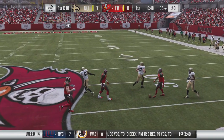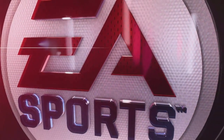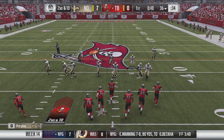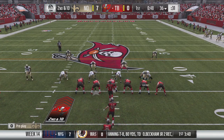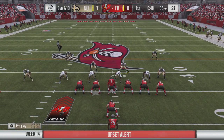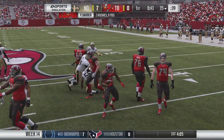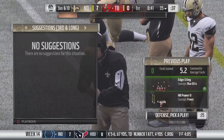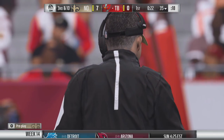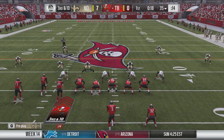They included a blocking update, addressing the issue that would sometimes cause an RB on a hot route to pass block on play action plays and run past the line of scrimmage before entering the block assignment. I've seen that myself — it's pretty annoying watching a running back do something crazy instead of blocking properly. They also fixed an incorrect button prompt for the open field celebration mechanic in the Skills Trainer.